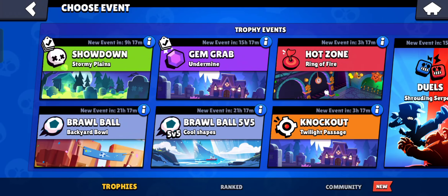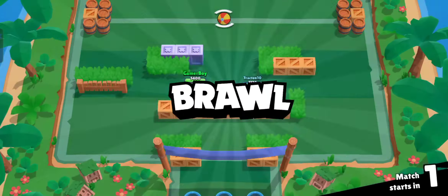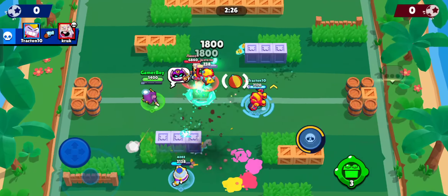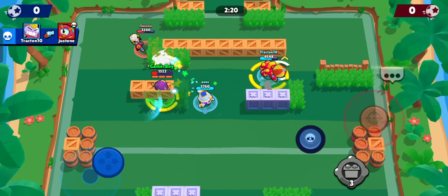Let's go into the first match playing with the new Lockpick Kit skin — Brawl Ball, dynamic match. Select pin. Attack, Otis, attack — oh just miss, just miss. Nice search.